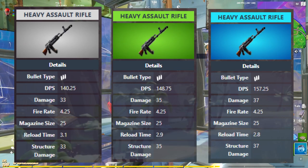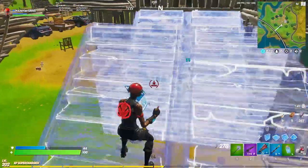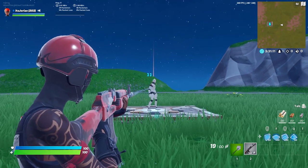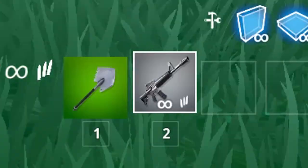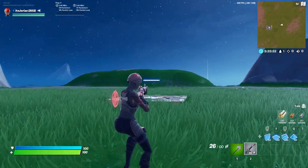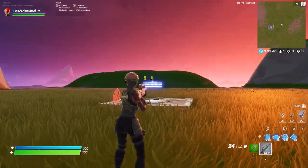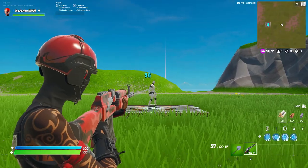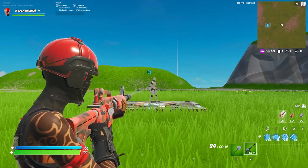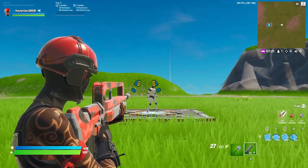Don't worry about memorizing all of that, as the main stat we care about are damage numbers. The white Heavy AR does 33 with a body shot and 66 with a headshot. The white Normal Assault Rifle does 30 with a body shot and 60 with a headshot, and the Burst does 27 to the body and 54 to the dome. Moving up a rarity, the green Heavy AR does 35 base damage and 70 to the head. The green AR does 31 with a body and 62 to the head, and the green Burst does 29 to the body and 58 to the head.